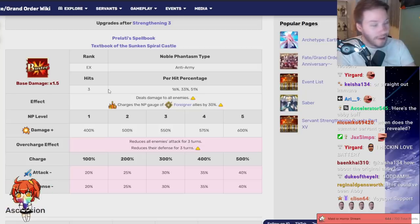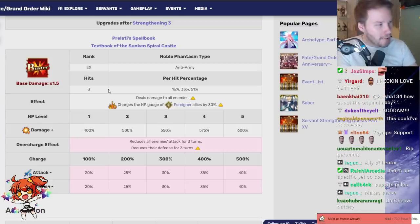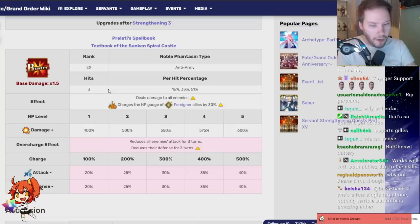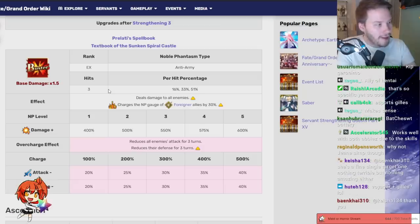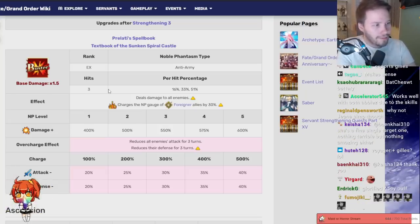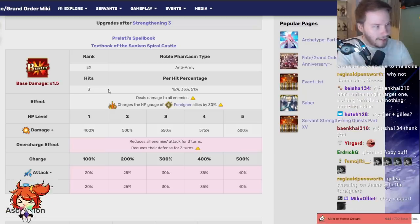Will this make him an amazing Foreigner support? I don't think so. But I love it — I love when they try to experiment. The damage buff and added OC effect alone were already a fairly good buff; he's going to be better regardless of whether you pair him with Foreigners or not. But then they added this on top to give him a very cool niche as well. This man is Saiko no Kuru, and this buff reflects that. I don't care even if this doesn't change too much — I love this buff regardless.